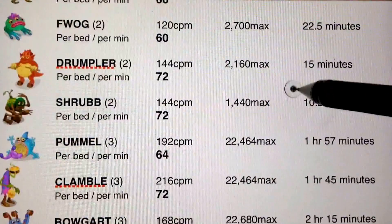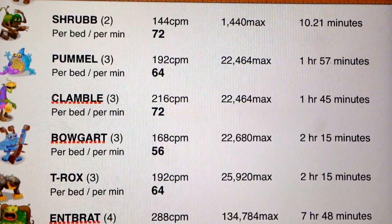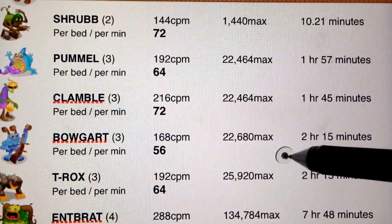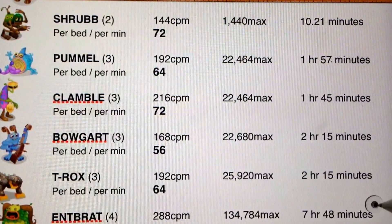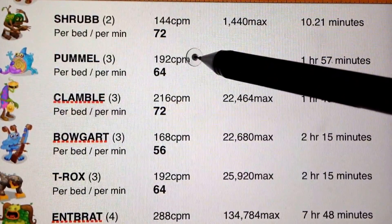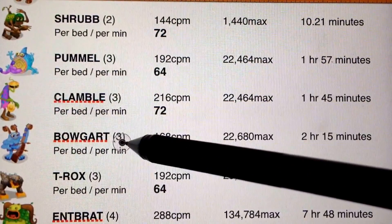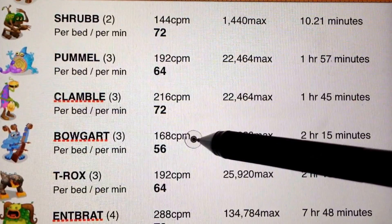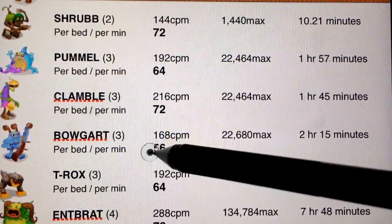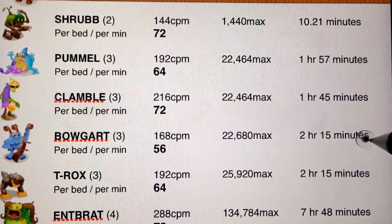So the two-element monsters give up their maxes in 10 to 30 minutes. Here's our three-element monsters: the Pummel, the Clamble, the Bogart, the Teacrox. And they're hitting their max in just around two hours for each of these guys. Here's their total divided by three, which gives us 64 because they're three beds. A Bogart is three beds — 168 coins per minute divided by three gives us 56 coins per bed per minute average. Here's his max: 22,680, and he reaches his max in two hours and 15 minutes.